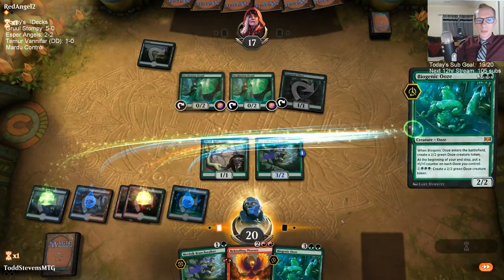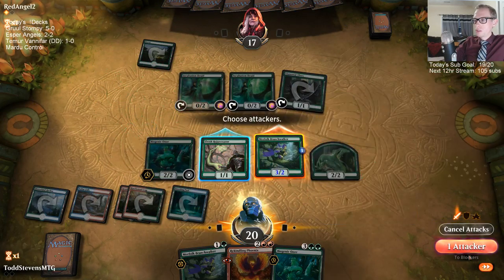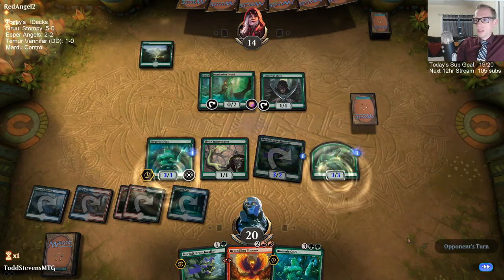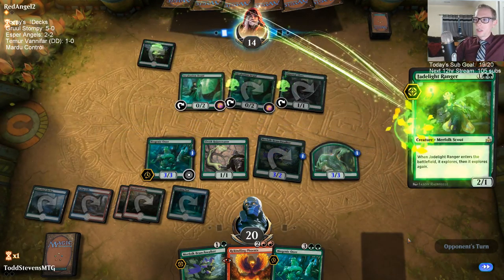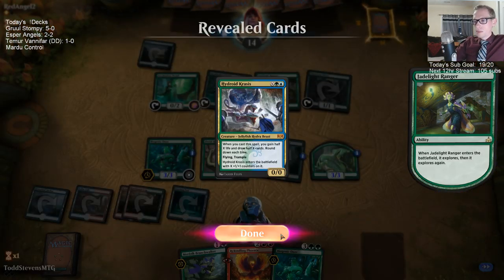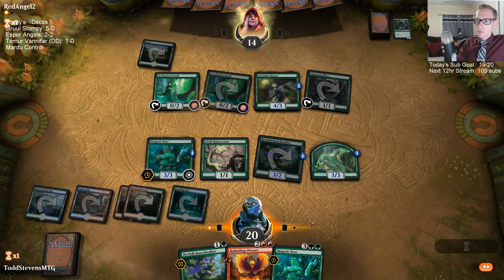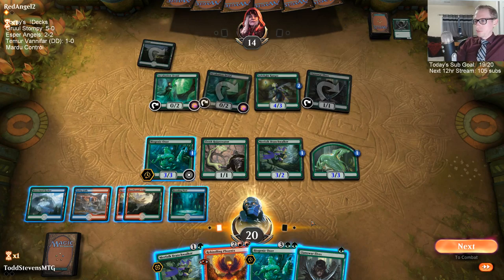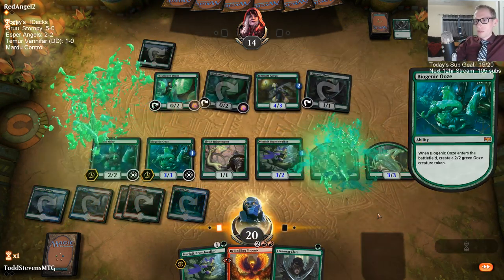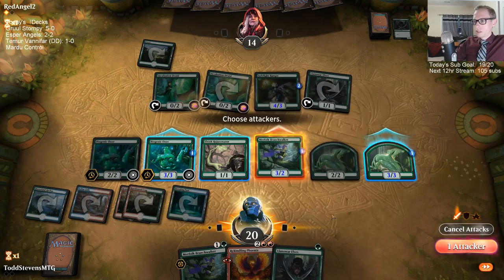I wouldn't say I was disappointed with Esper Angels — I was disappointed with our draws. We drew pretty bad for the most part. I think I made one mistake with a Thought Erasure in one game. Besides that we just kept on getting stuck on lands for our 26-land deck, except for one game where we just flooded out real hard. The amount of lands we had was certainly a big issue throughout the league.